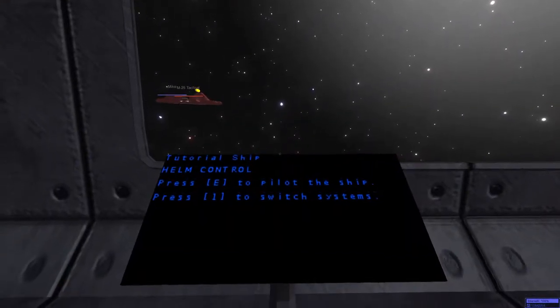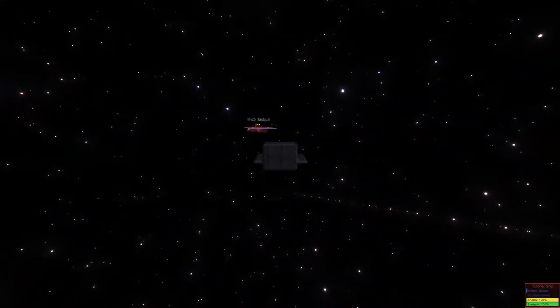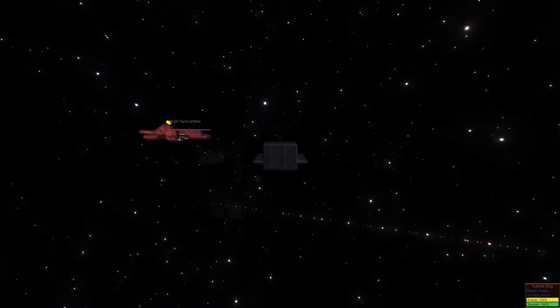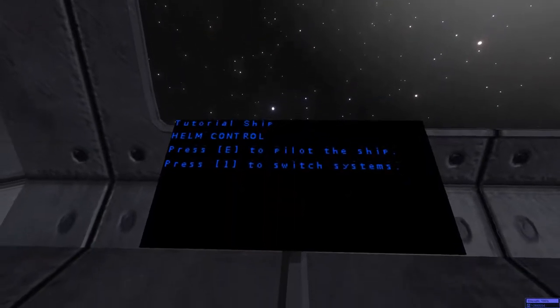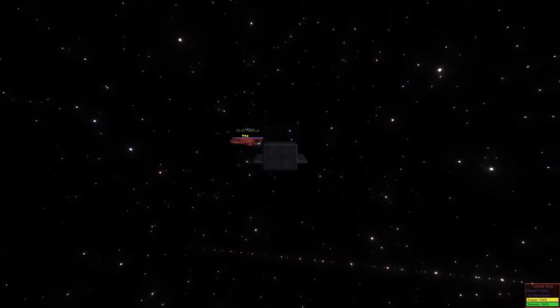If I press E to pilot the ship again, I can use A and D to turn the nose of my ship, W to accelerate, S to decelerate, and I can use the mouse to pitch and roll my ship. If I don't like these, I can hit escape, go to alternate flight controls, select on, go back in, and now A and D rolls the ship while the mouse pitches and turns it.